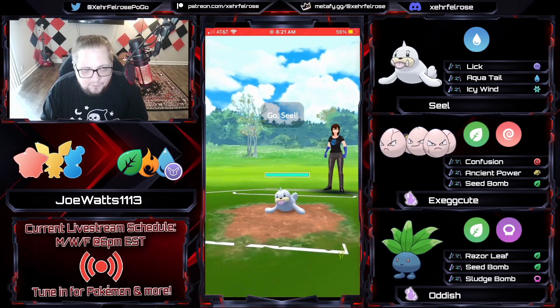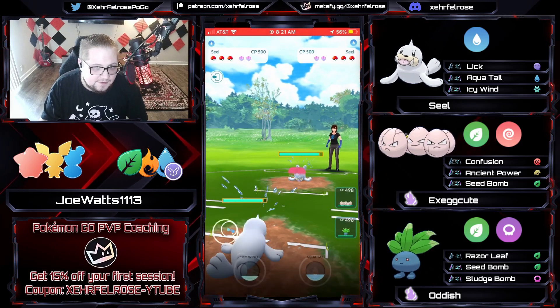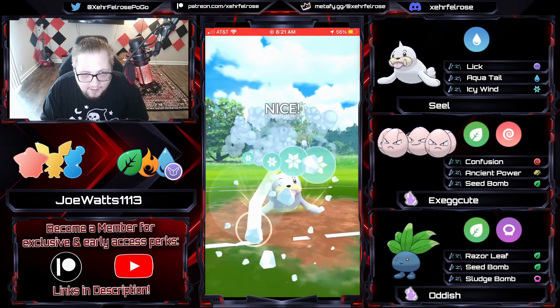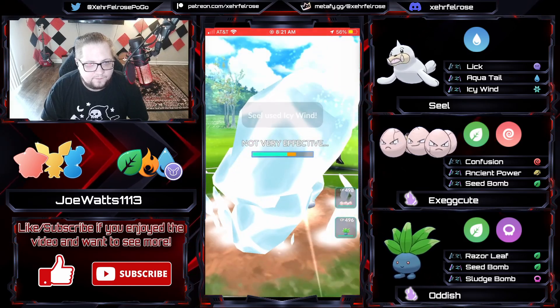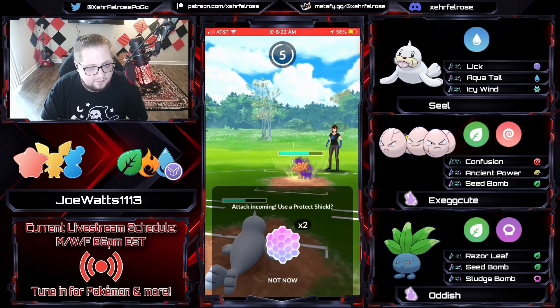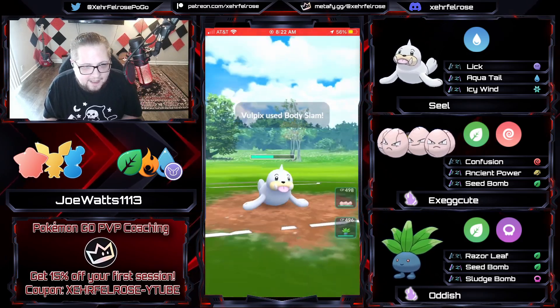And that's the nice thing about these Element Cups — if you don't really like playing the long games of Ultra League, sometimes Cups like this are what you like to play. It's not for me personally, but I don't see anything wrong with it. We're going to see the exact same thing as the last game in a Seal lead, going for the Icy Wind immediately. Then the opponent dips out into their Vulpix. The Seal is going to look to go for an Aqua Tail here, but it's going to be a Body Slam.